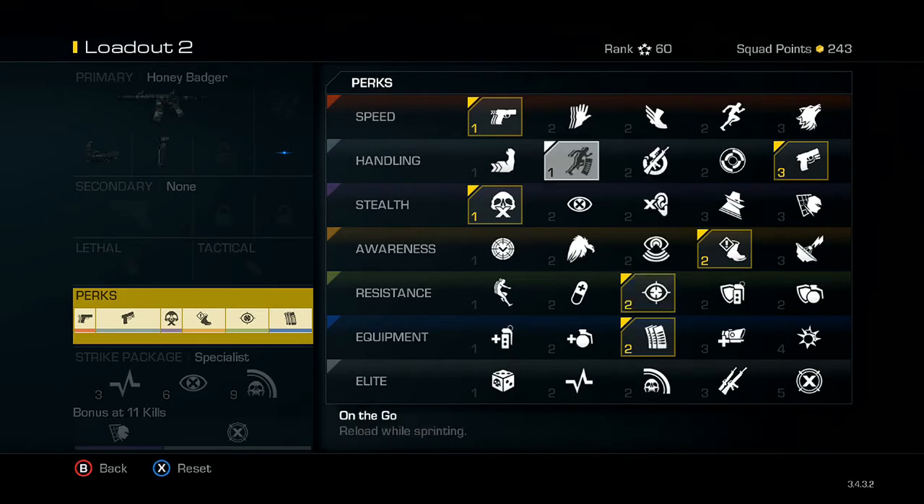Let's go into perks. I've got Ready Up, Quick Draw, Take Down, Amplify, Focus, and Fully Loaded. Ready Up readies your weapon faster after sprinting, so as soon as you're running you can pull your weapon up much faster. If you're sprinting and suddenly see a guy shooting at you, you can jump back, aim in, shoot him and get the kill before he kills you. It's a great perk for only one point.